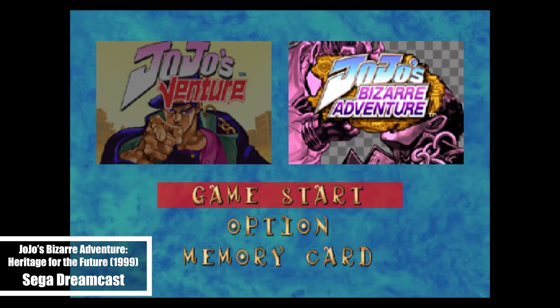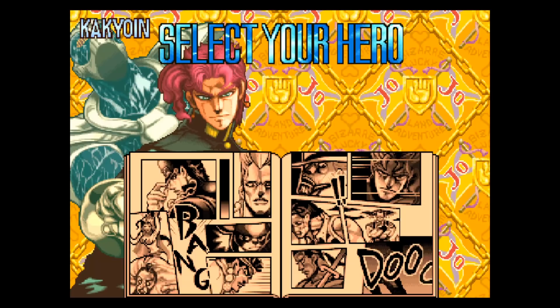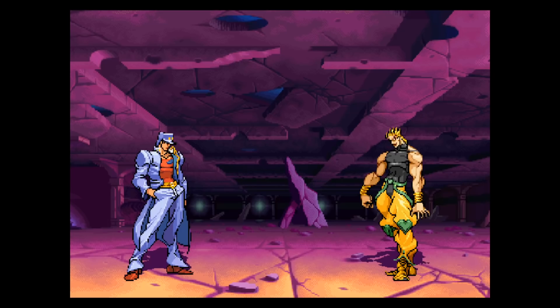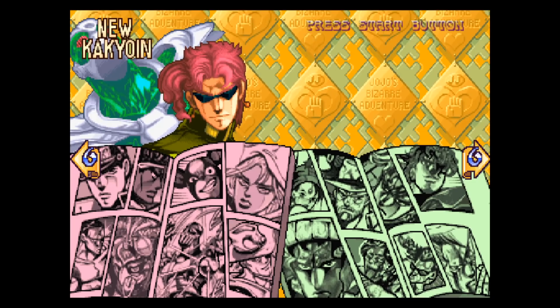This is a port of not only the original arcade version of the game, but an expanded version called Heritage for the Future. Both versions are available from the title screen. JoJo's Venture is just the arcade version with no changes I could identify. The new version is like the arcade version but expanded with a few new characters and modes. Arcade mode has two variations: Challenge, which is just fight after fight with no cutscenes, and Story mode. Finishing Challenge mode as various characters unlocks special characters, like a young version of Joseph Joestar, which I think is super cool.